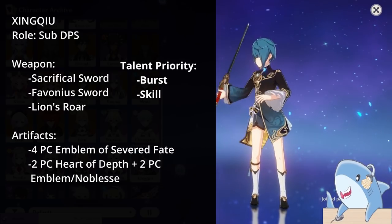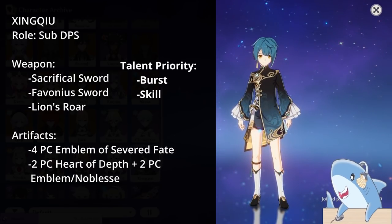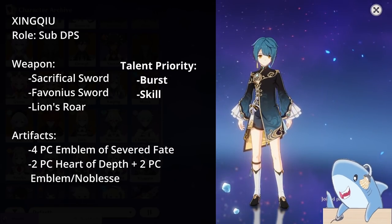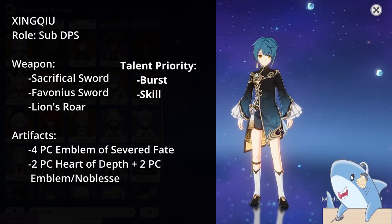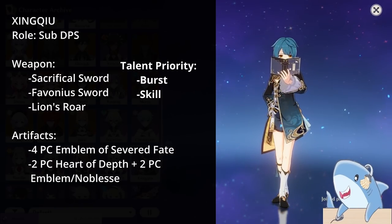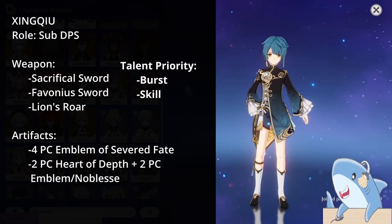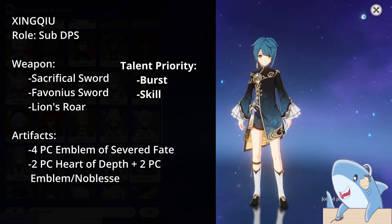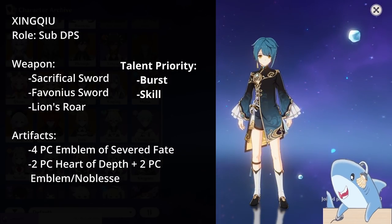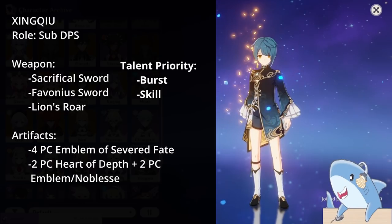Xingqiu. Xingqiu wants a lot of Energy Recharge and you want to focus on making his Elemental Burst do as much damage as it can. Because of his long cooldown on his Elemental Skill, many run the Sacrificial Sword on him — a great option. You can also run the Favonius Sword; if you don't have either, the Lion's Roar works well in Electro or Pyro teams, particularly in Raiden Vape compositions. For talents, focus on Elemental Burst first, then Elemental Skill; you can ignore Normal Attacks.